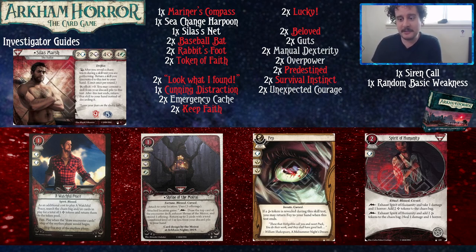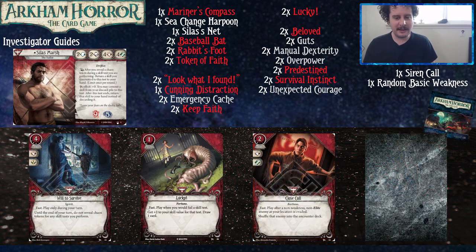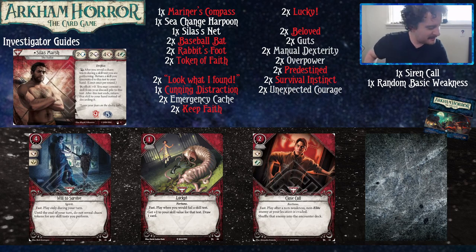Spirit of Humanity is also great with Carolyn Fern. The fun design is just alternating the two modes each turn — choosing the different mode you didn't choose last turn. Alright, let's close out this Silas video.